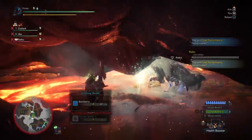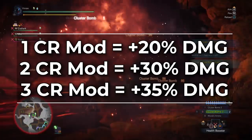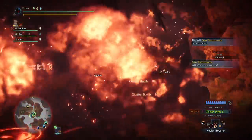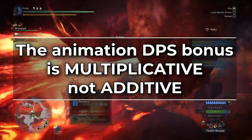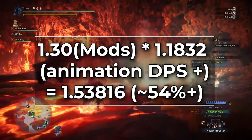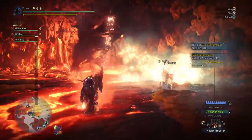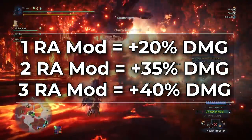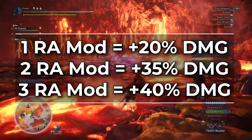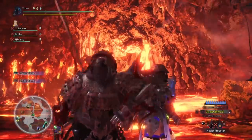Basically, the first close range mod gives you 20% more damage per shot when in close range, the second gives you an extra 10%, and the third only gives you 5%. On top of this, the faster animation time DPS increase is actually multiplicative, not additive. This brings the total bonus to DPS to 1.53816. Now ranged attack mods are a little different — they go 20%, 15%, and 5%. The balancer is that basically nothing can use ranged attack mods well at all, but we'll cover that in more detail.